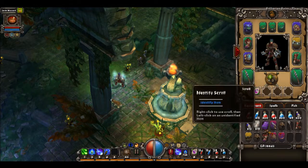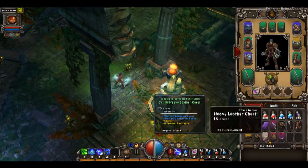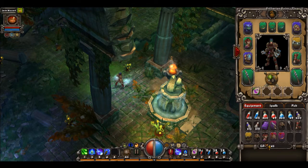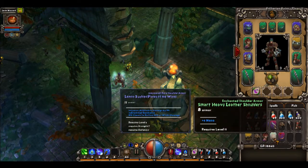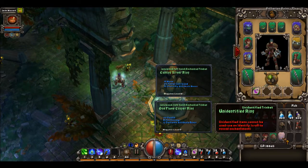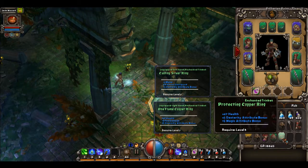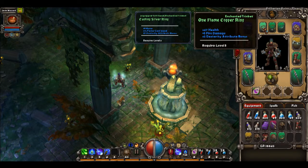Alright, let's identify some of that — I forgot to sell that loot stuff. That is impossible. Oh, that is unidentifiable. But that is. Four, seven dexterity, magic attribute. Health dexterity. Go ahead and get rid of the one flame copper ring, then.